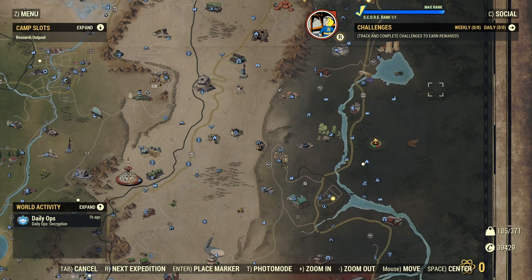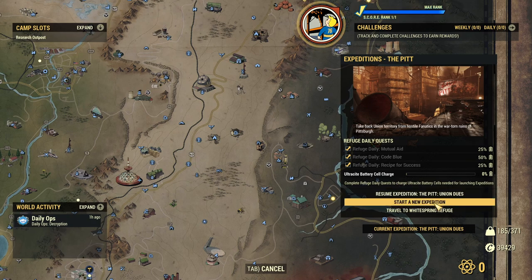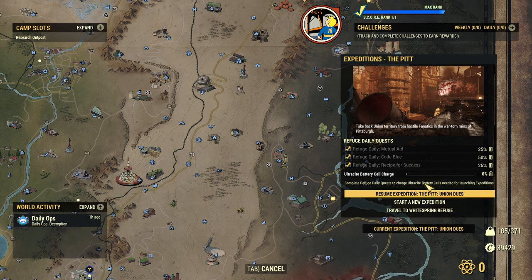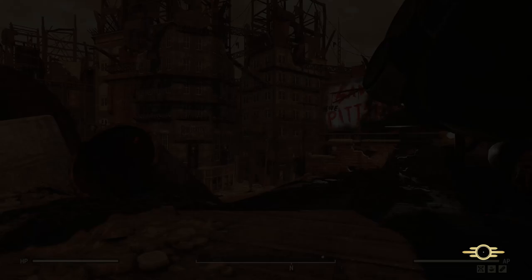I've headed back to the camp and grabbed myself a fusion core — now we can resume our expedition. I could start a new one if I had enough ultracite charge, but I don't. I can still travel to the Whitespring Refuge, but all we want to do is resume this expedition, so let's crack on.